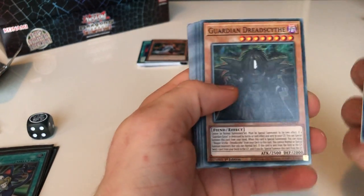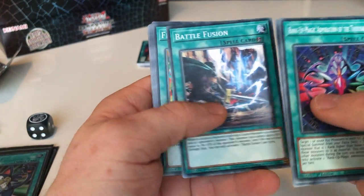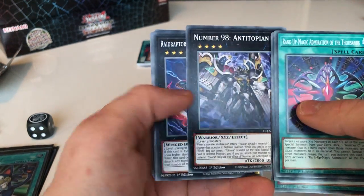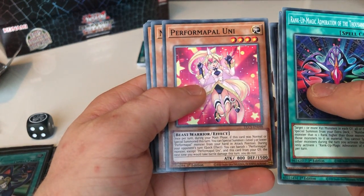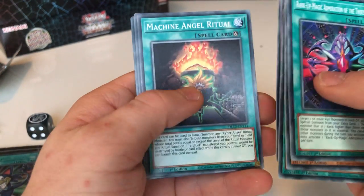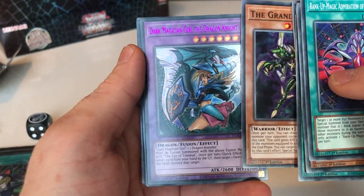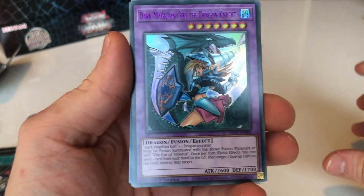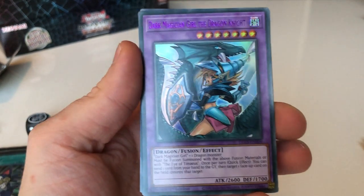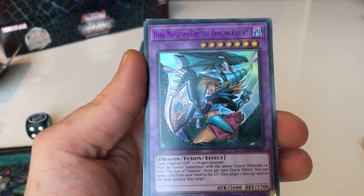Rank Up Magic Admiration of the Thousands, Guardian Dread Scythe, Blackwing Orishu the Squall, Permanent Hand, Guardian Etus, Battle Fusion, Flash Fusion, Number 98 Antitopian Radioraptor, Perform Maple U, Knight, Express Knight, Prediction Princess, Machine Angel Ritual, The Grand Jupiter. And here we go — Dark Magician Girl the Dragon Knight, Light. Nice, nice, nice — I like that.